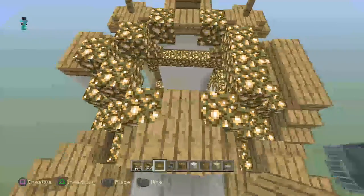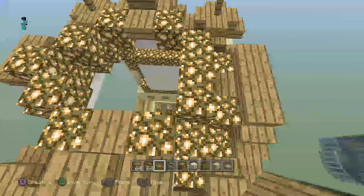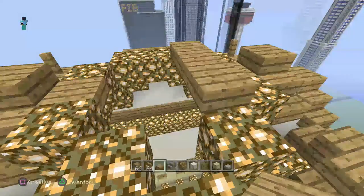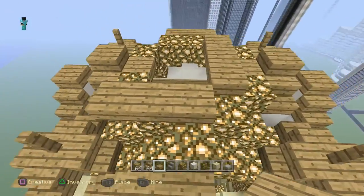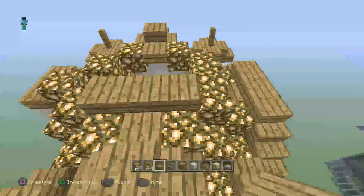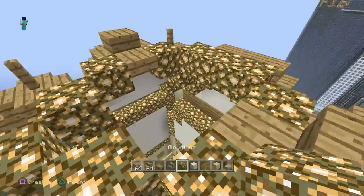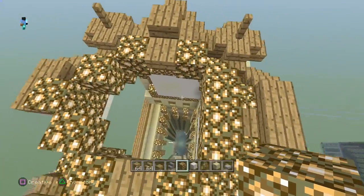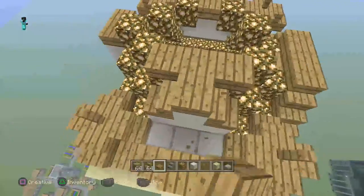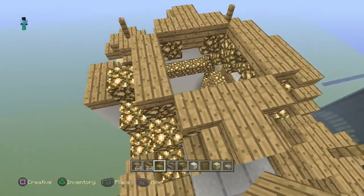Then one, two, and we've got our main tower. So we've got one, two, three — one, two, three. This should be the same on both sides: one, two, three; one, two, three; one, two, three; and one, two, three — just like that.